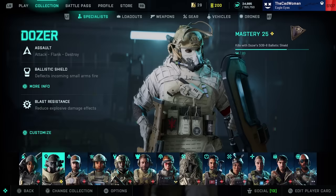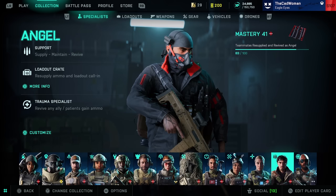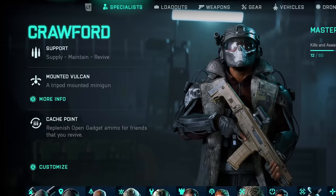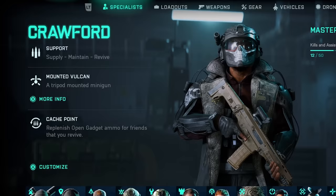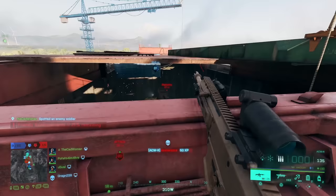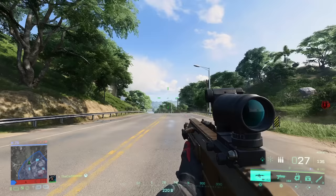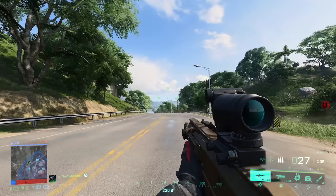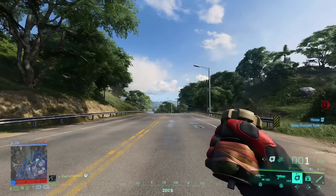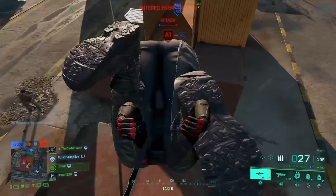Now a few words on the different specialists and their abilities. There are 13 specialists available at the moment, with one more being added in season 4, and 8 of them are available right from the start while the rest either needs to be unlocked by playing or by completing assignments. All specialists are still assigned to one of the four Battlefield classes — Assault, Engineer, Support and Recon — but at the moment it doesn't matter in terms of available gadgets and weapons. This will change a little bit with the reintroduction of a class system later this season. Each specialist has a unique active and passive ability, and to choose the active ability or gadget during a match you need to press 3 on PC or D-pad left on controller. If your specialist has more than one gadget equipped you can scroll through them by pressing that button again.